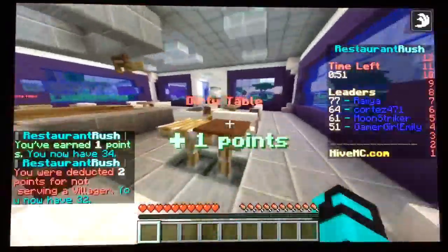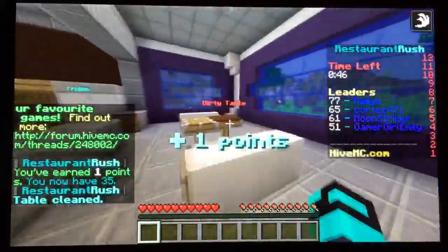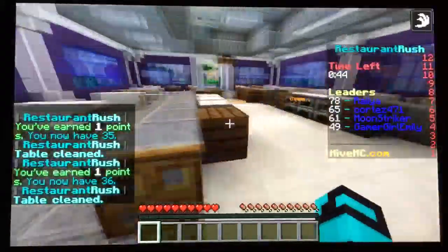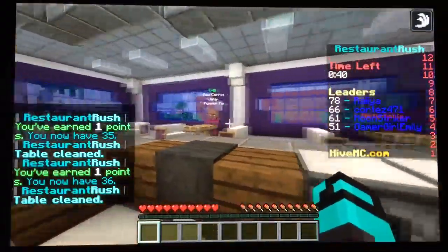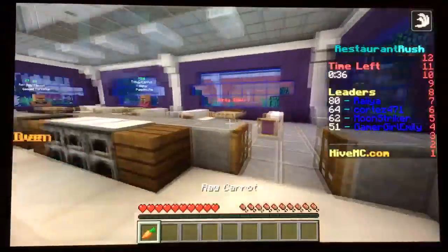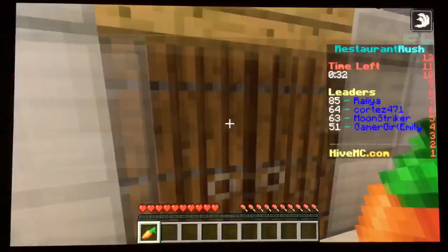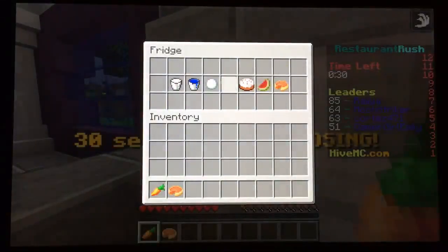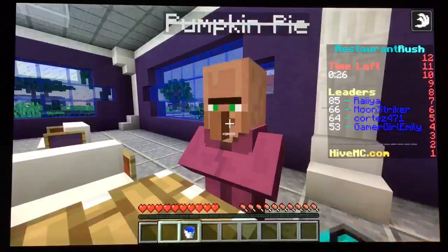Gotta clean some dirty tables. Okay, sir, what would you like? He's asking for a lot of stuff — a raw carrot, water, and pumpkin pie. Pumpkin pie — is that even in here? Water — okay, come on, come on — there you go sir, there you go!